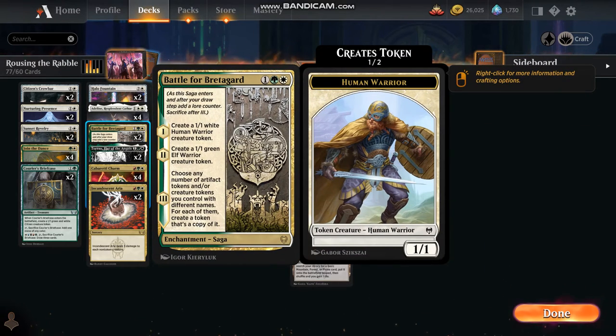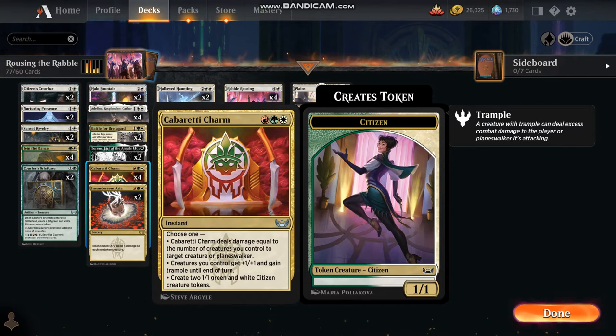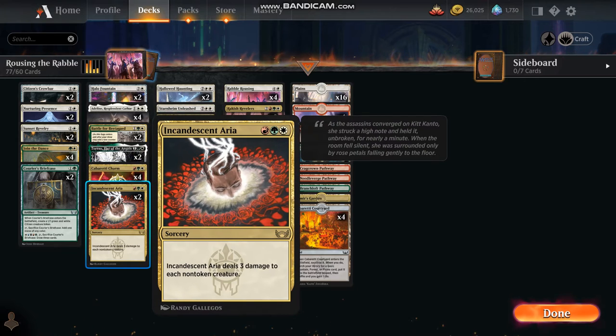If we've got one of each out, by the end we're going to double our creature tokens. Obviously this deck is a little susceptible to destroy-all-creatures cards like Meathook Massacre and some of the others, but it's a pretty fast deck and if we can get enough creatures out it can be pretty overwhelming. Torrin's Fist of Angels: when we cast a creature spell we create a 1/1 green and white human soldier creature token. Cabaret Charm gives us three options with this tri-color card: deal damage equal to the number of creatures we control to a target creature or planeswalker; creatures we control get +1/+1 and trample; or a third mode that deals three damage to each non-token creature — devastating to a conventional creature deck with no damage to our tokens.